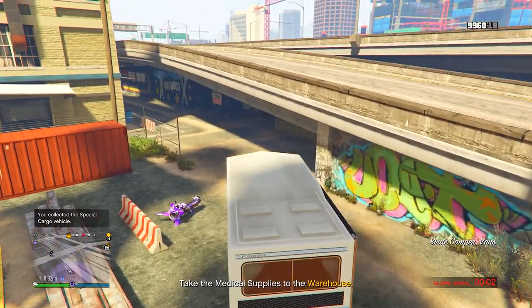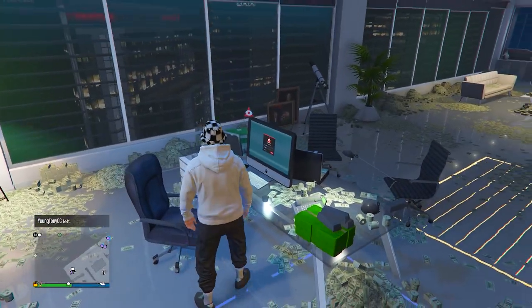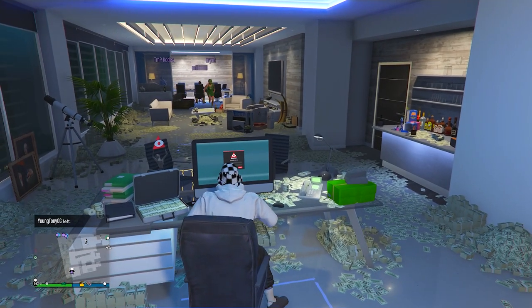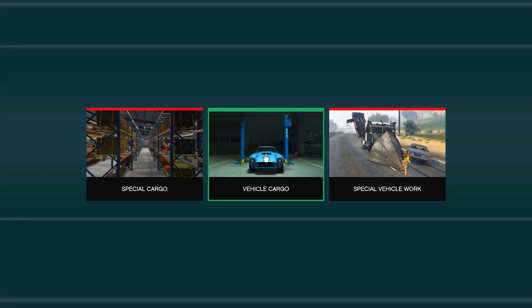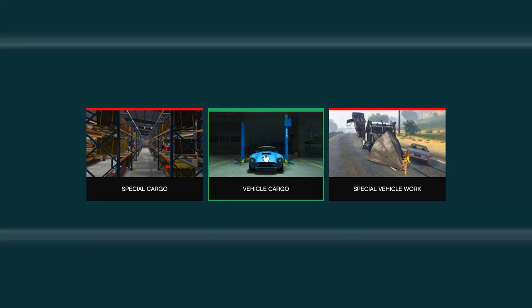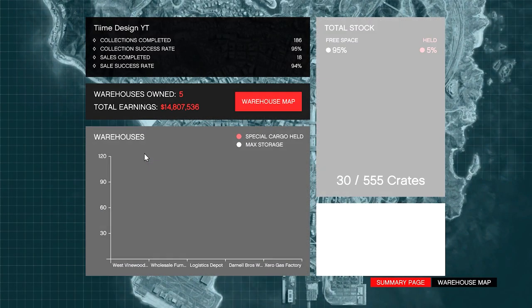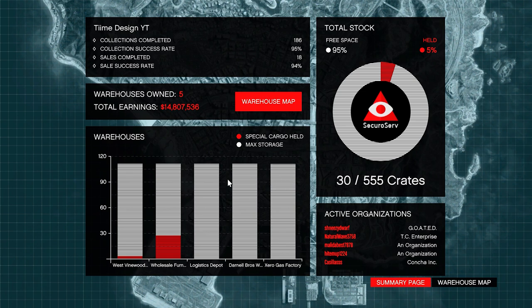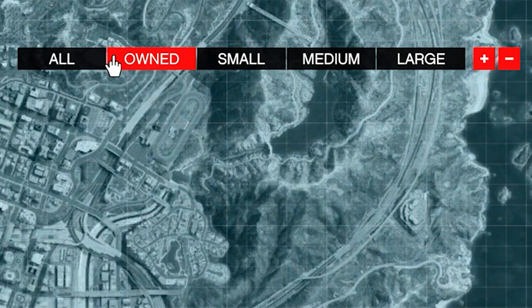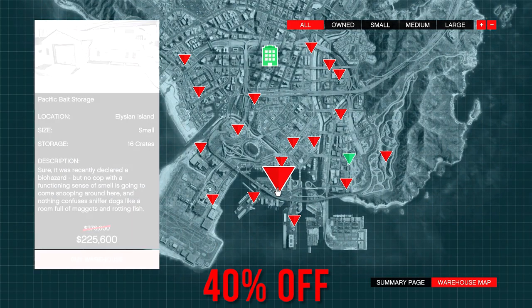Once you buy your CEO office, head over to it. I'll go over each stat for the warehouse, so bear with me. When you get to your CEO office, go to the computer — you'll see three options: Vehicle Cargo, Special Vehicle Work, and Special Cargo. Vehicle cargo is also a great money method, but this week special cargo is on steroids, so choose Special Cargo. You'll be sent to a page displaying the number of crates in each warehouse. To purchase a warehouse, click the warehouse map and look for small, medium, and large in the top right. All warehouses are 40% off this week.